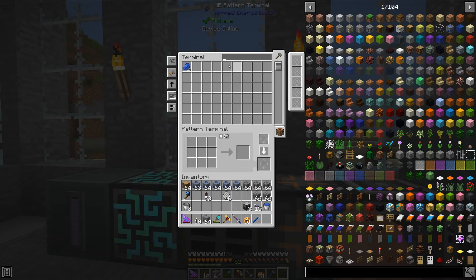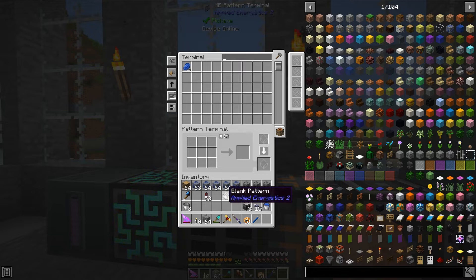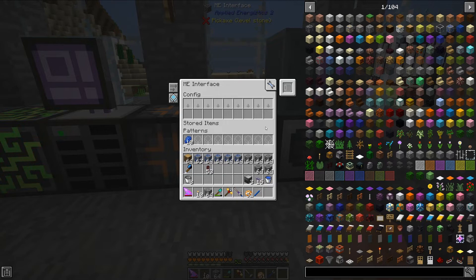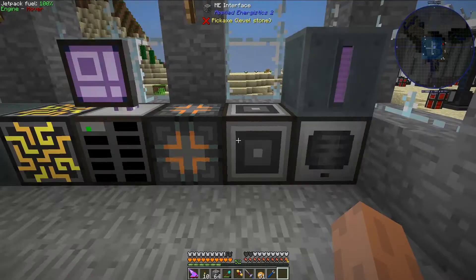So what I can do now is I can get some blank patterns, put them in here, and then what we need to do is hit this button right here, which will change the GUI down here a little bit. So what we're going to do is we're going to put in a recipe. The recipe is 1 lapis lazuli ore will equal 10 lapis lazuli. So we're going to go ahead and set that by hitting this down arrow right here. And then we are going to take this encoded pattern and put it into the patterns area.